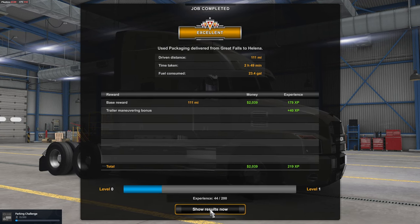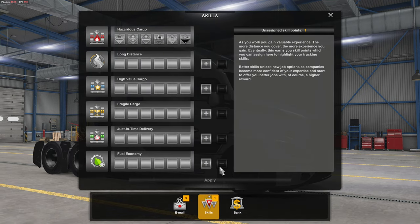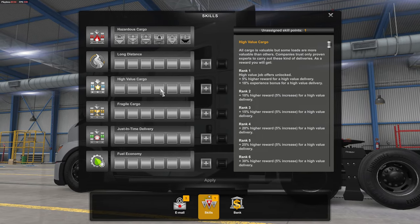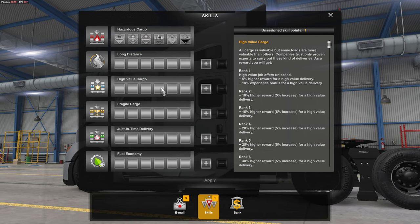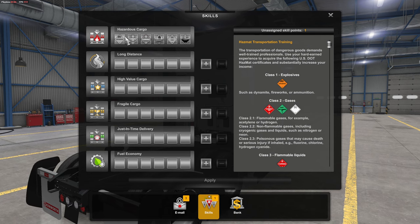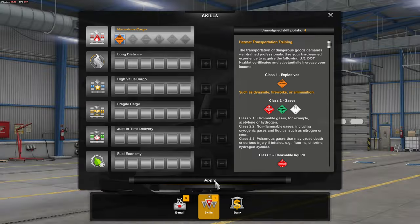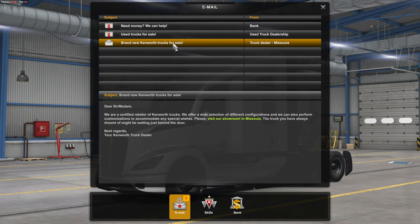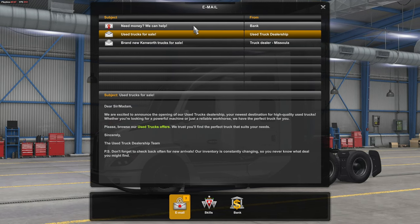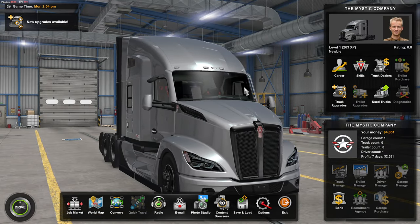With excellence — we made $2,039 and we are level one. Let's go, that's awesome! What skills should we do? I feel we should do something with high-value cargo — get a 5% higher reward and 18% experience bonus for high-value deliveries. We're also going to do explosives for hazardous cargo. We are now a certified retailer of Kenworth Trucks, so we can start getting Kenworth vehicles. We could loan money from the bank, but I don't think we're gonna do that this episode. And I think that's actually where I'm going to end off the episode — we had a very successful run.